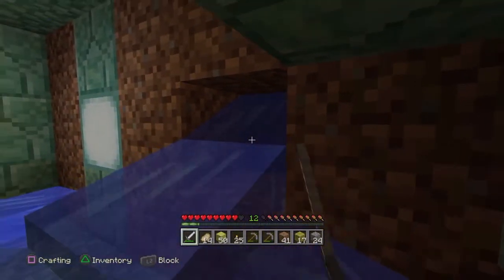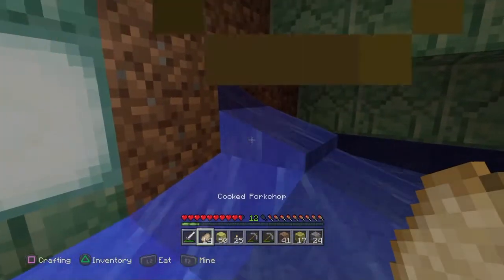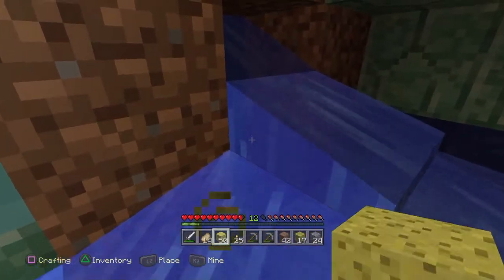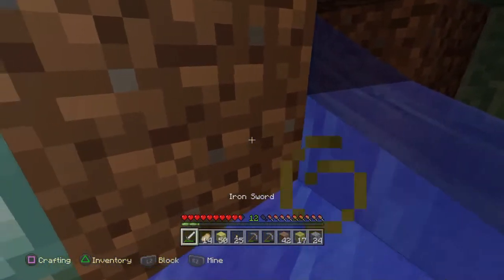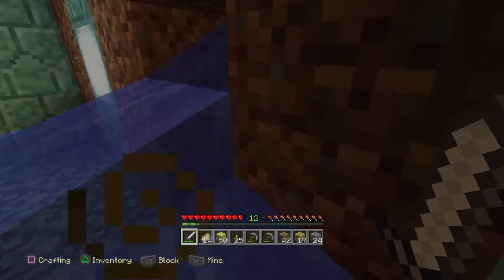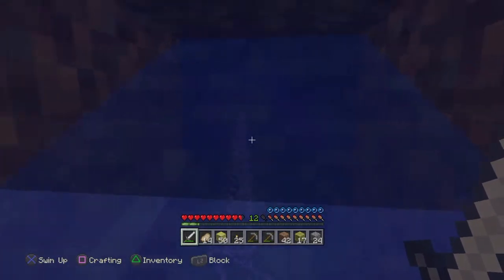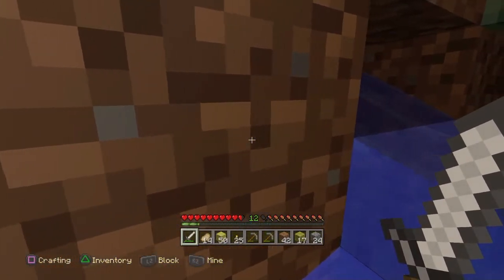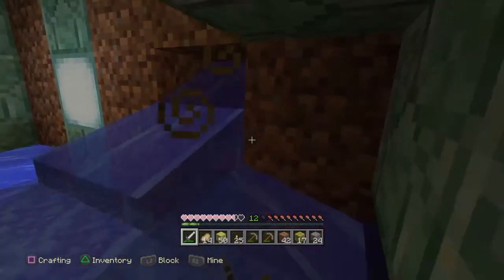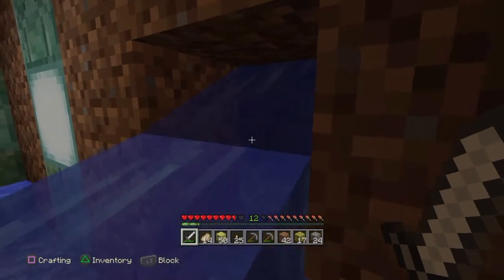I start draining out the whole ocean monument, just room by room. To me this makes it easier to kill the Elder Guardian. You can also use sponges to block their attacks, as you see I'm about to do here.